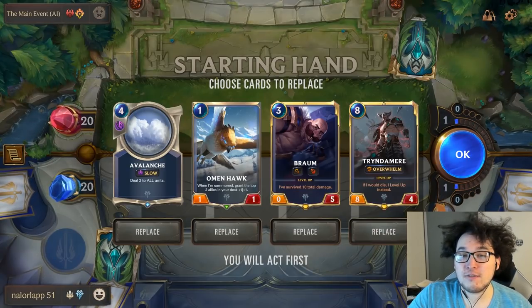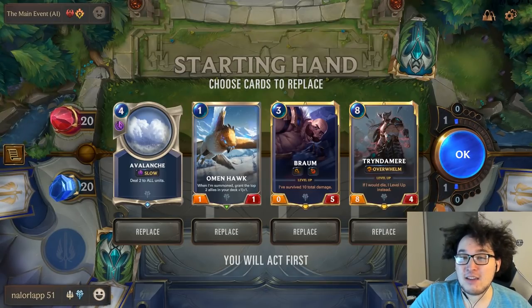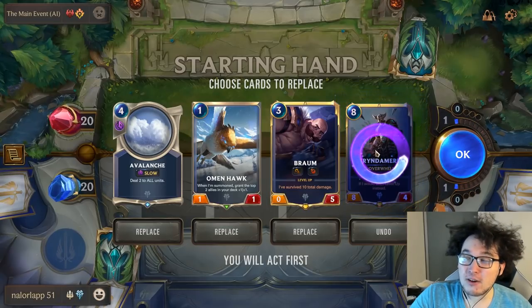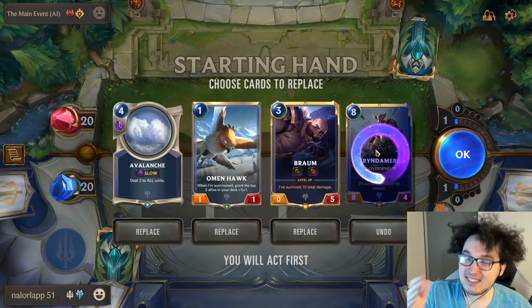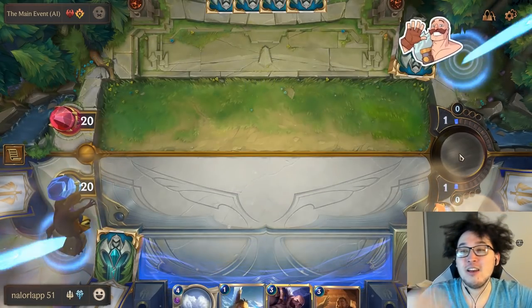Omen Hawk is of course great — it's pretty hard for Omen Hawk to be a bad card in a mid-range deck; keeping this value one-drop is almost always good. Braum is fine as well, though not amazing since you really need to take heart for him to be a great option. Cinderhulk we're going to replace — he's way too expensive. As a new player, don't be trapped by trying to keep something that costs so much mana just because it's big and shiny.